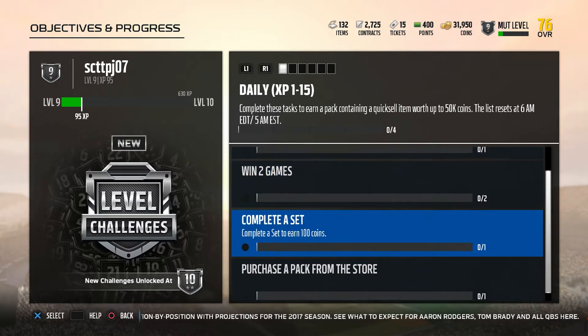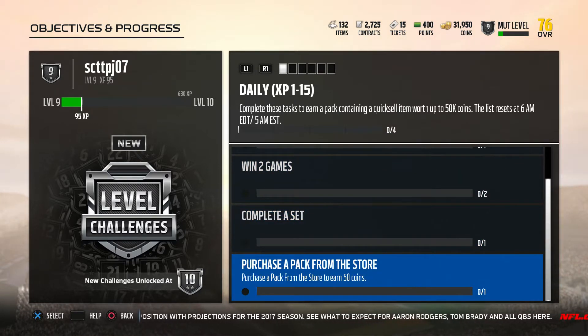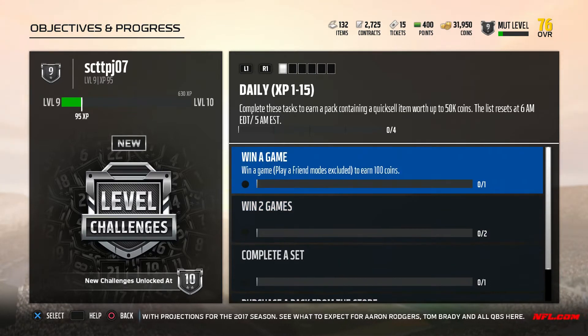If you do all four of these, you get a combination of 450 coins, plus you get a quick sale containing up to 50k. So you can get anywhere from one to 50k extra after you get 450 coins. It may be a bit of a gamble, but if you go with it, you might be straight.